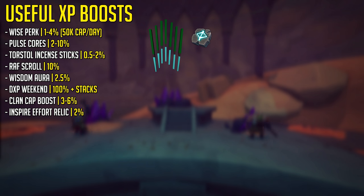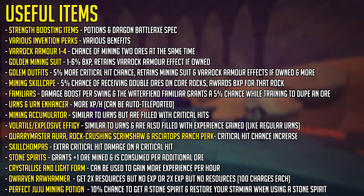The Refer Friend Scroll gives you 10% bonus experience, the General Wisdom Aura gives you 2.5% bonus experience, Double Experience Weekend is of course a great time to be training mining if you don't like mining, a Clan Cap boost which can range from 3% to 6% depending on how many times you've capped in a row, and the Inspire Effort Relic can give you 2% bonus experience as well.